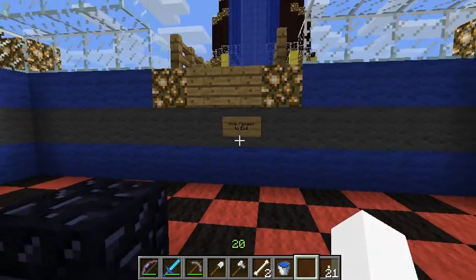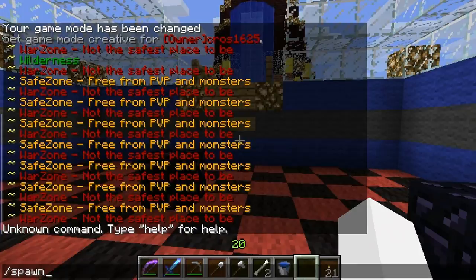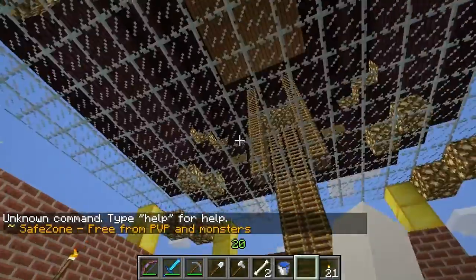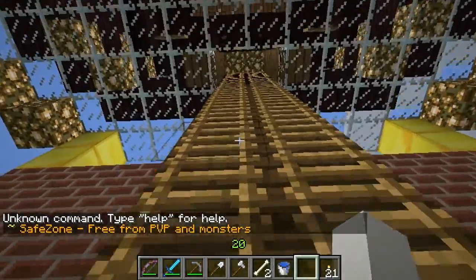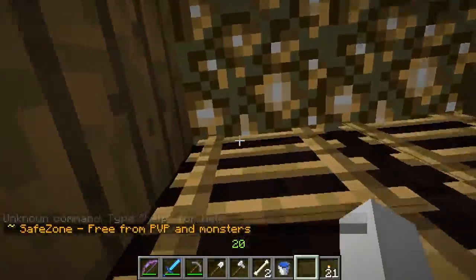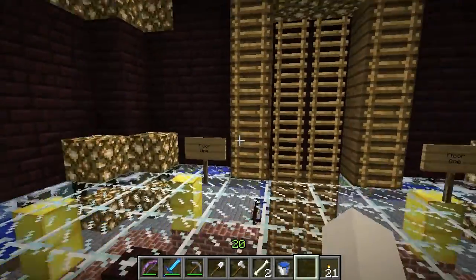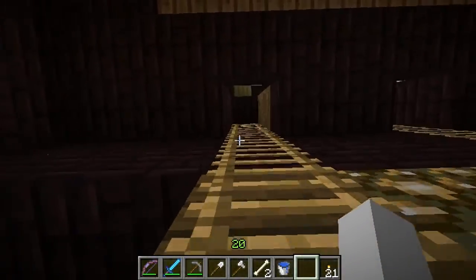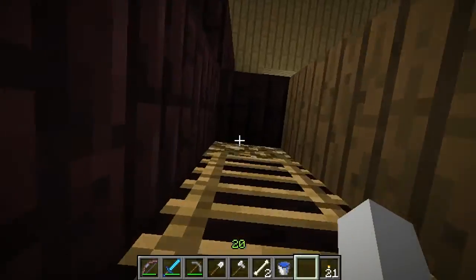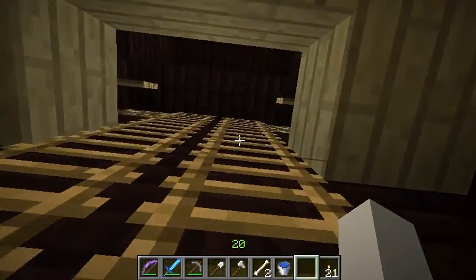Right here you see, to get back out, the only way out is to do slash spawn, which will put you right back. You have this whole new area up here which, if we get more people on, these are going to be more shop spaces available, so you can come in and purchase a shop from us and have a different location.